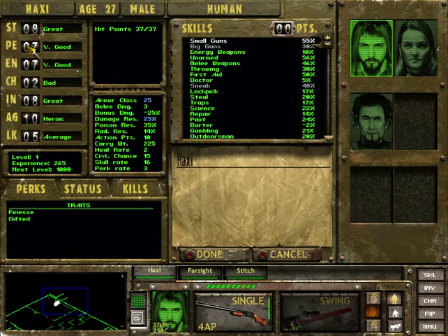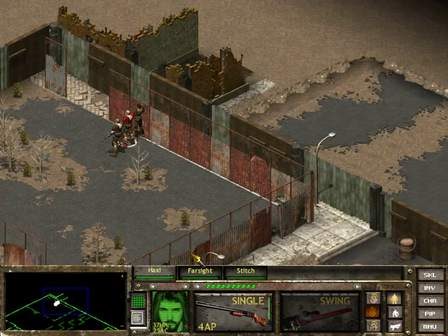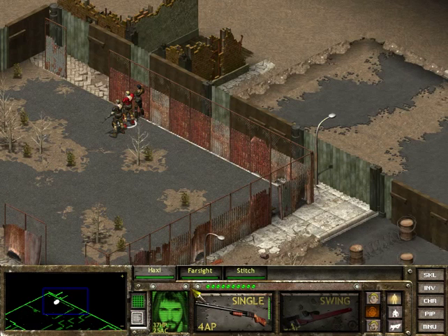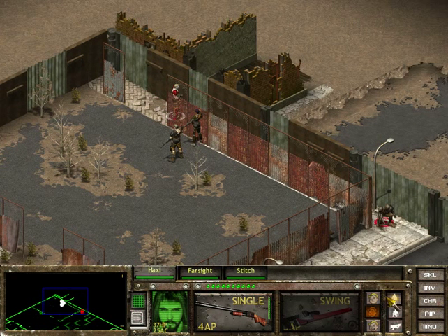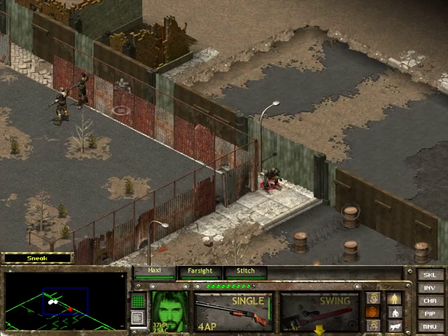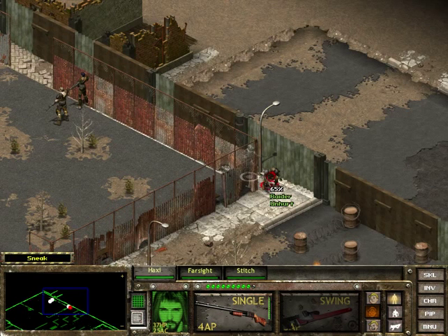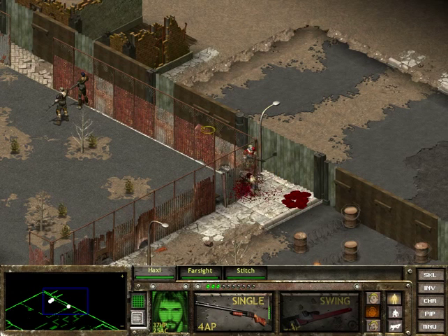My guy does have the better perception, which does affect your to-hit chances. It ain't gonna take that much to kill this guy with a shotgun, so I might just send Haxi. Let's get a sneak on. Yeah, that's what I'm talking about - and that's the silence. And that's how it's done.